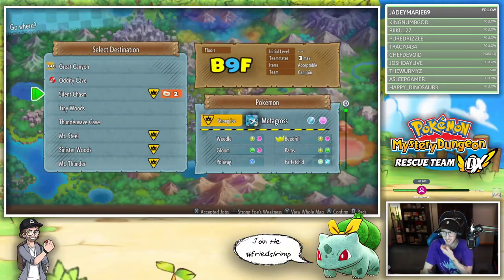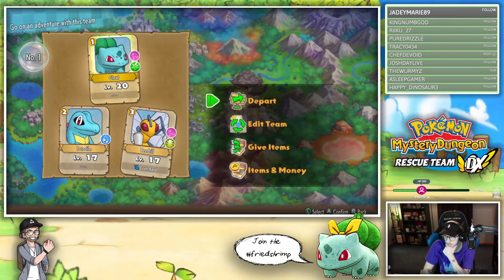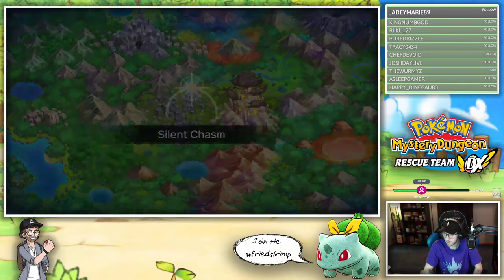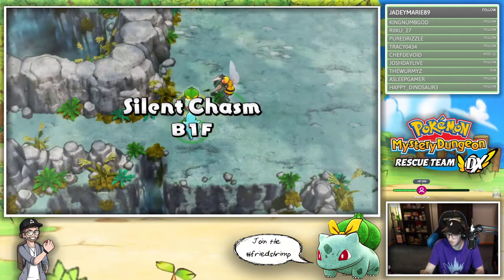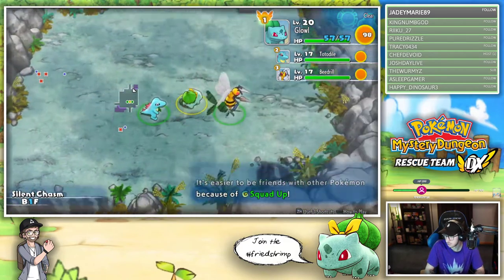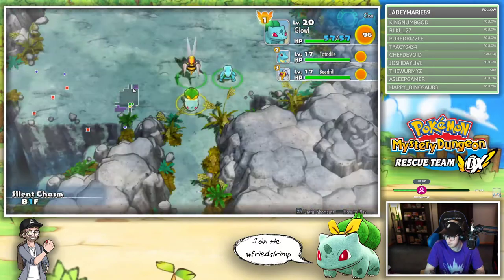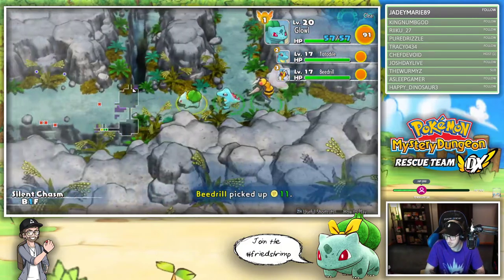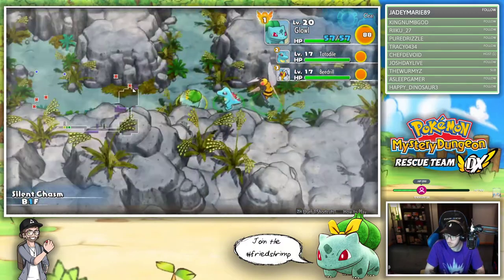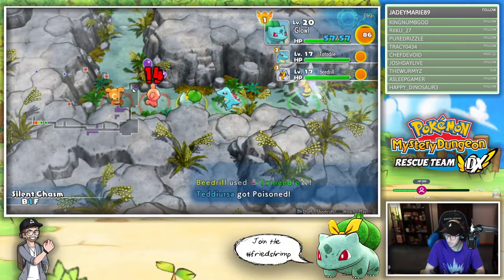We have two requests in Silent Chasm. Should we go do that? I think we should go do that real quick - we got two requests here, might as well. We have two requests in Silent Chasm so maybe we'll get some more money. Should I focus on getting items too? That might be smart - after spending all that money, finding money is going to be useful again. Plus we could run into wild pokemon and maybe befriend some, so exploring is actually a good idea.